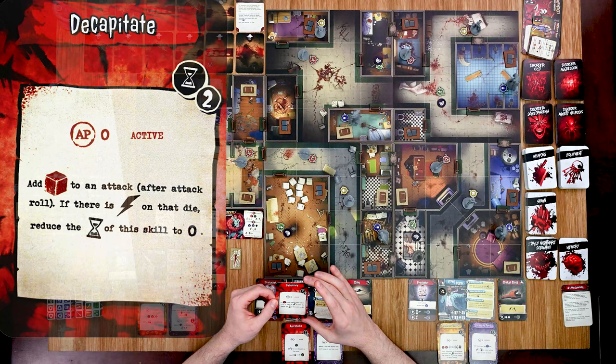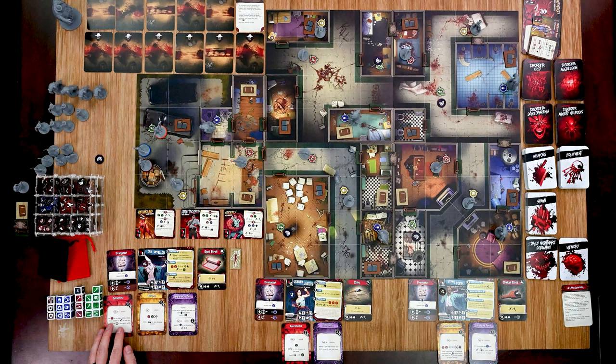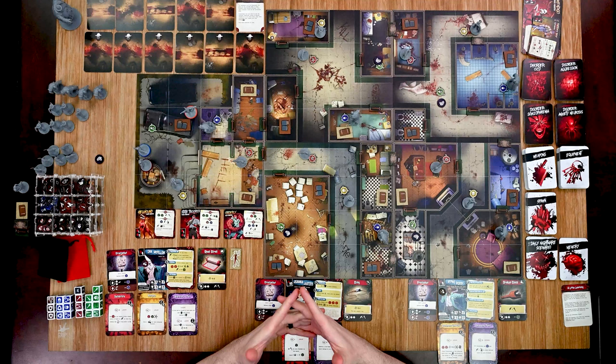I'm going to choose an aggression disorder and see how it works for me. I get Decapitate — this is a zero AP action that costs two hourglasses, and I get to add a red die to an attack. After the attack roll, if there are any lightning bolts on that die, reduce the time of this skill to zero. Very nice — that can be very handy. I'll continue my move action and finish off here with my second point of movement. That's my first action.